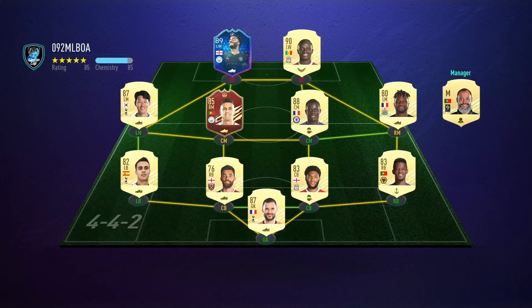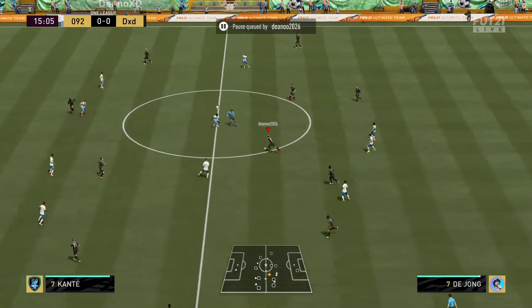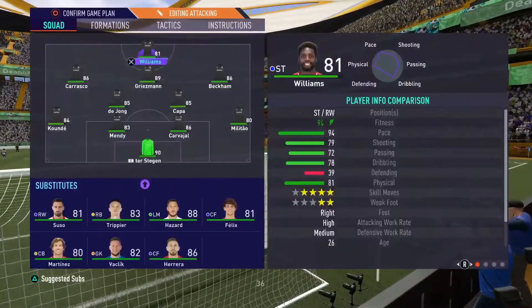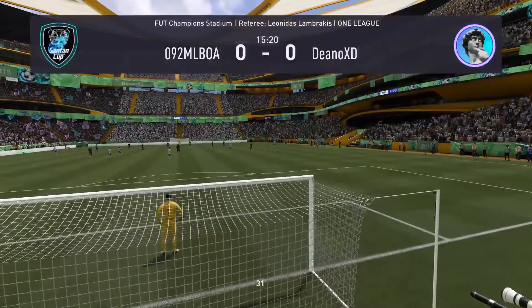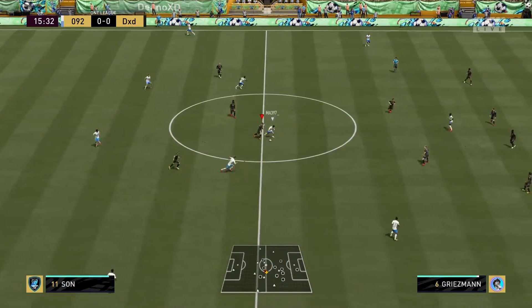Let's go into the second game of the review. Coming up against a Premier League team — Kante, Mane, Son, Cancelo — good opposition. At the start of this game Griezmann just wasn't making those runs enough in the CAM position; we were having to press manual run too much. So we thought we'd give him a try up front — switch it up and see if the striker position works with his attacking position to make him make those runs more often.